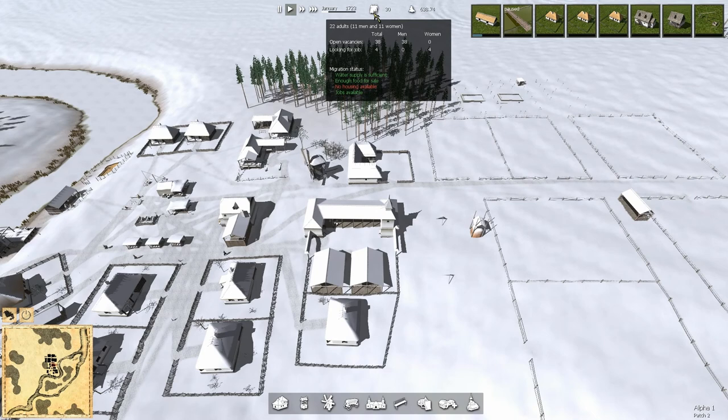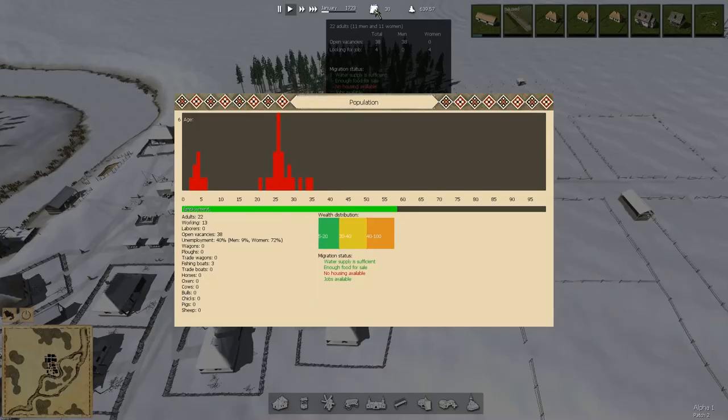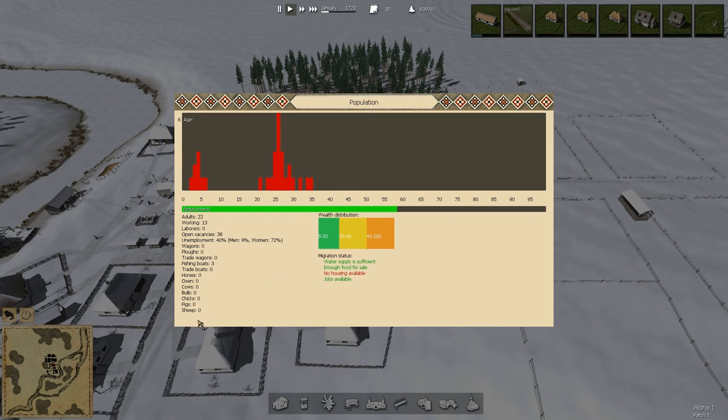We're good here except for homes available. Quantities of food for the town — where do you see that? Fishing boats, workers, open vacancies: 38. I'm not getting a sense of food here. These are our wealth distributions, these are our ages — most of our people are 24 to 27 years old. So there's a round of kids that have been born. Our next wave of builders is going to have a 15-year void in there.